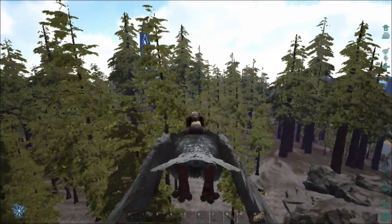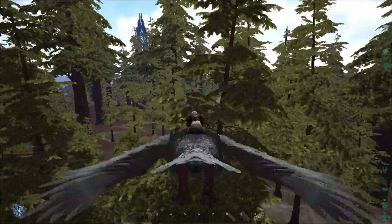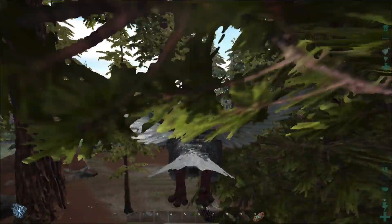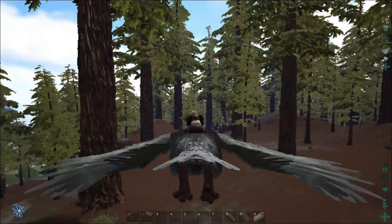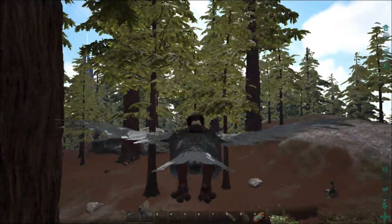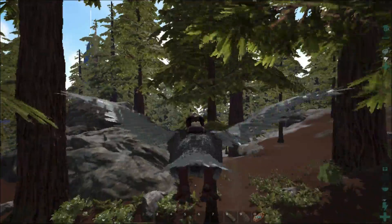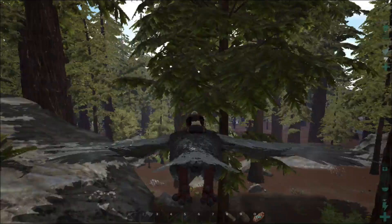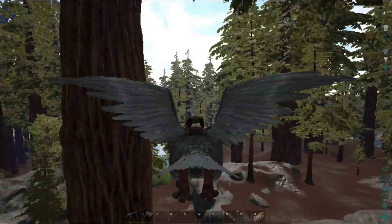The update has also brought two new building objects specifically for the Redwood Forest. The first one was the large platform that goes around the tree - something that was added so people can build tree houses, I think it's called a tree house foundation. The second thing that was added was a sap collector. Later on at higher levels, you'll need the sap to craft specific building materials or saddles - there were some saddles that needed it.